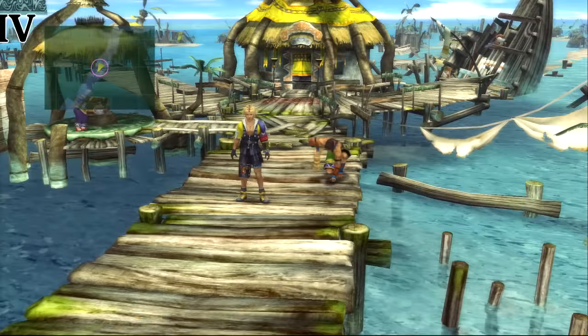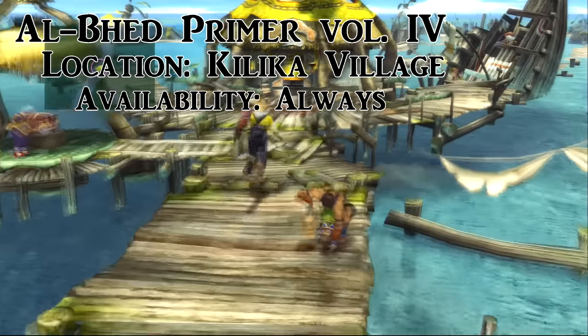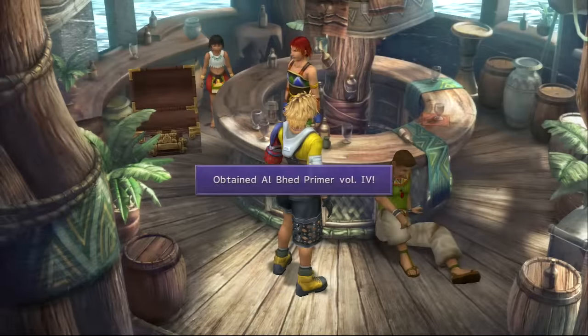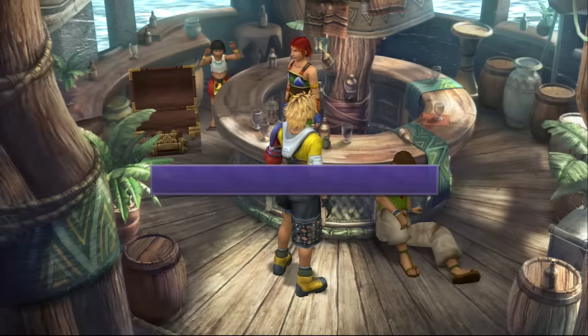Once you reach Kilika, walk into the inn at the center of the village right here, and on the bar is the fourth primer. You can see that small child back there is ecstatic that you just found it.